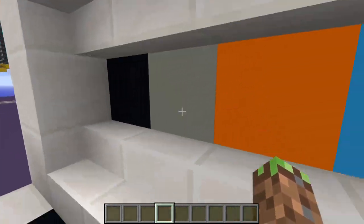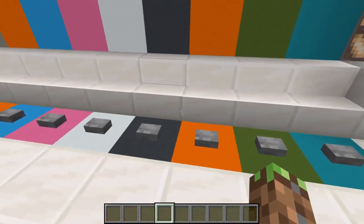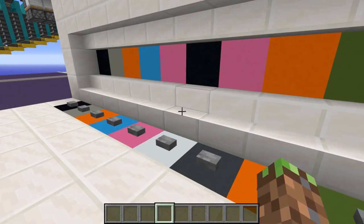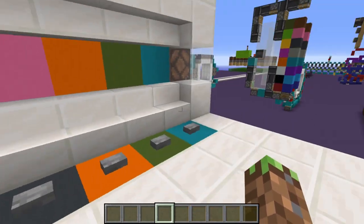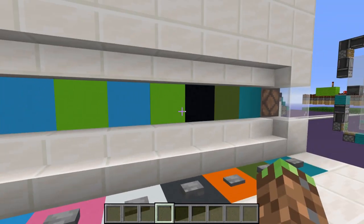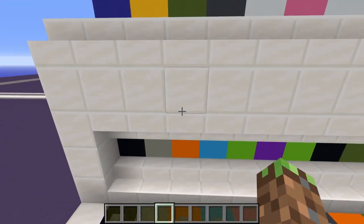We got all the colors and they're all right because they match the buttons on the floor, and we get an output from the lamp. But if one of them is wrong, it's off. It's also somewhat spam-proof — I can hold a button and it won't do anything, and I can spam a bunch of buttons and it still won't do anything.